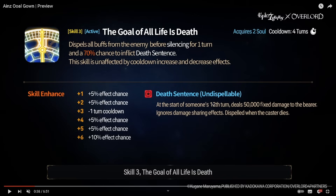Death Sentence: at the start of someone's 12th turn, deals 50,000 fixed damage. Ignores damage sharing effects, and is dispelled when the caster dies. So 12 unit turns — how long would that take? It really depends who's on the field, but with how fast-paced the meta is right now, especially units that take like two turns, this could be really quick.